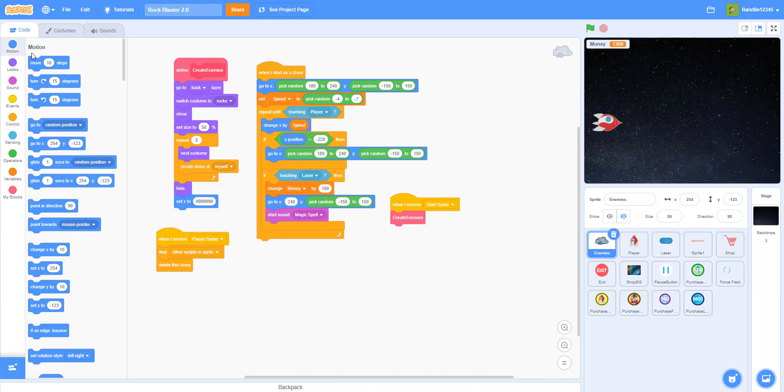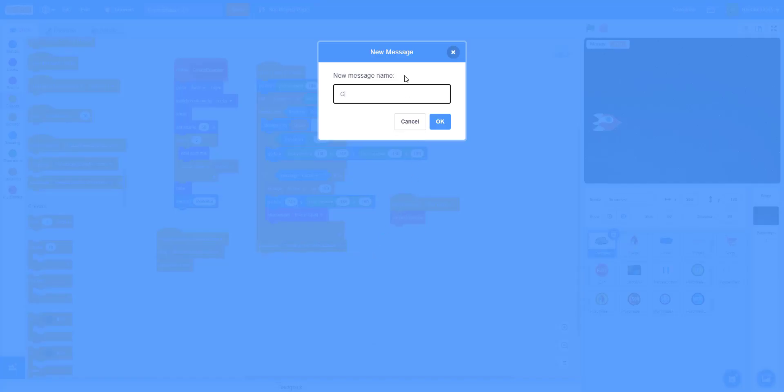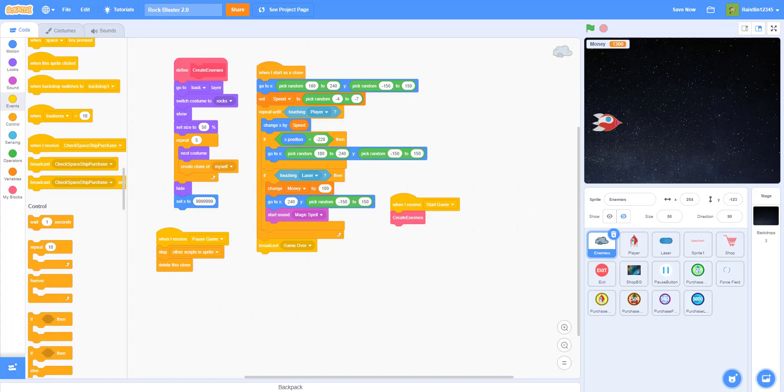Without further ado, let's start the video. We're going to start with the enemies — we're going to broadcast a message at the bottom, because if it's touching the rocket ship, it broadcasts a message called 'game over', so the player can actually die when touching the enemies.